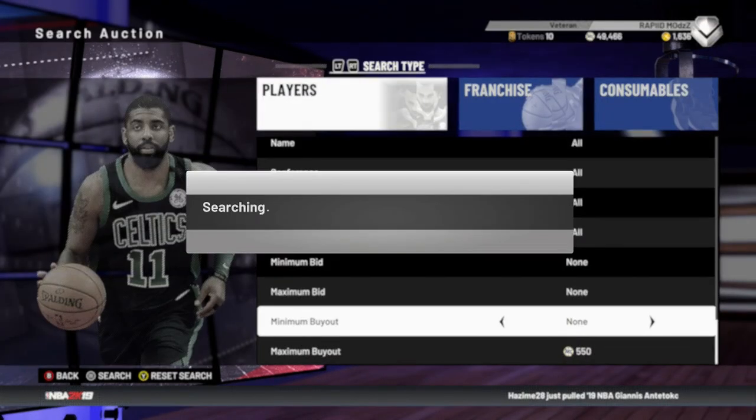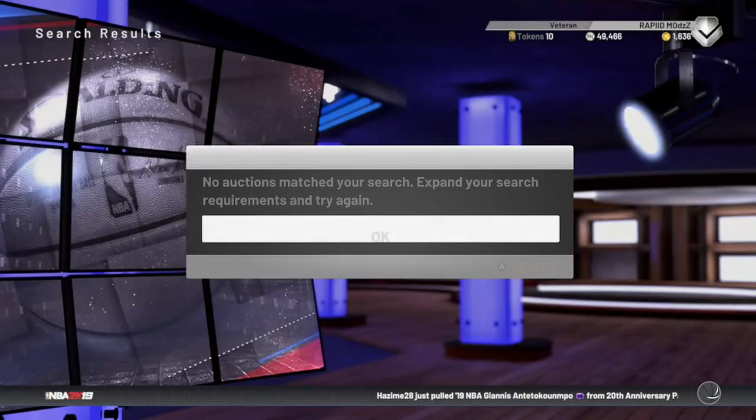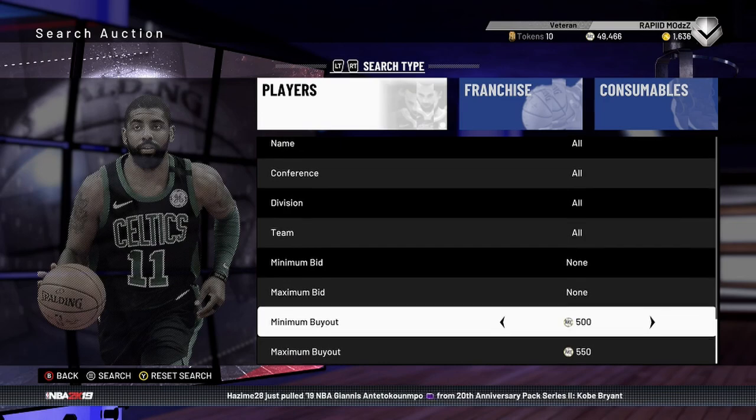Right now is a great time to snipe — the auction house prices are so low. I've seen crazy stuff popping: Kobe snipes, pink diamond Giannis snipes. It's awesome.